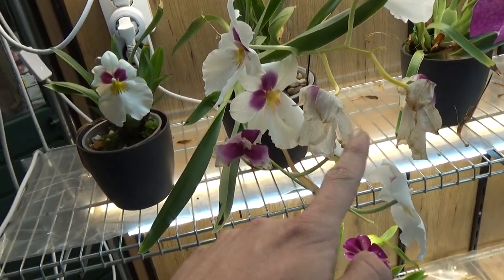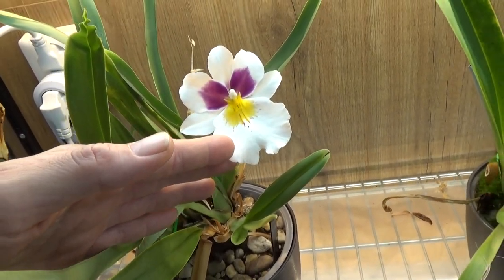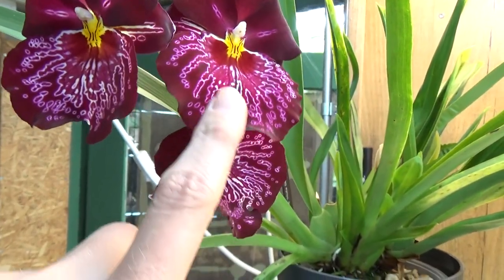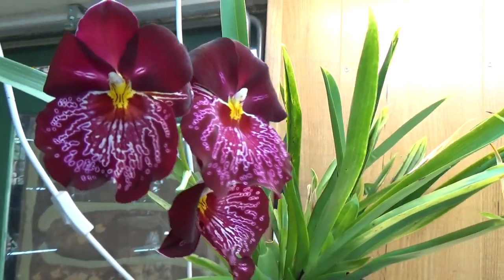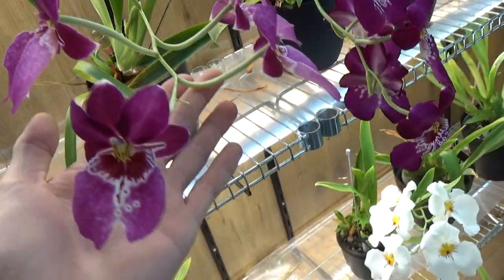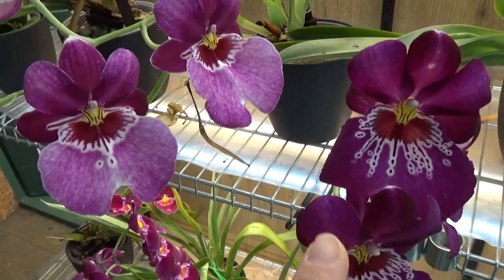We have some older blooms but still some nice ones here on my Miltonias. This is the Her Alexander — one fresh bloom over here. And then we have this beautiful red one — look at that, isn't that beautiful? This is my favorite — that pattern and the dark red purplish color is absolutely beautiful. If I really had to choose, I would choose this one — it's my most favorite currently. Look at this beautiful strong spike on this one as well. Newton Falls, if I remember correctly — no, it's not Newton Falls, that's the neighbor.